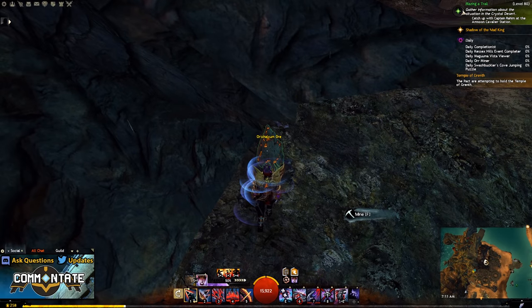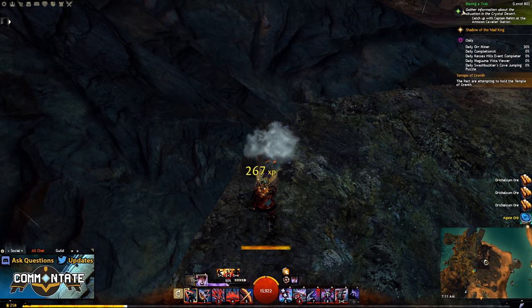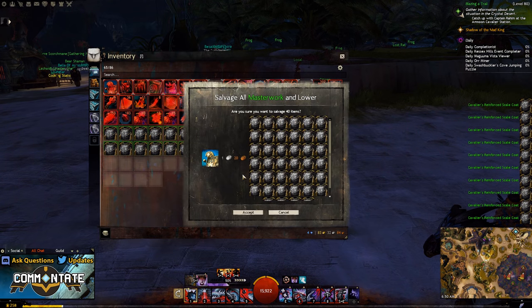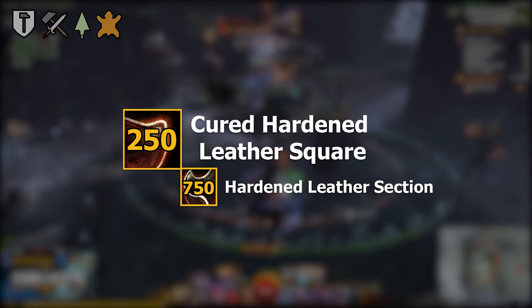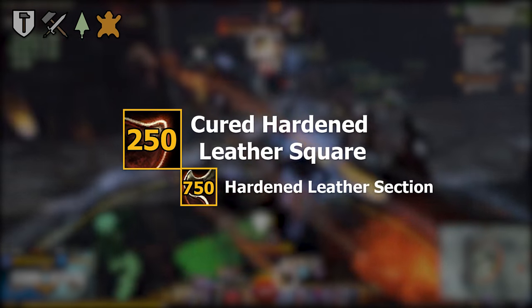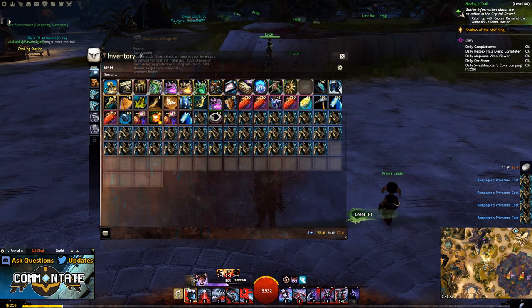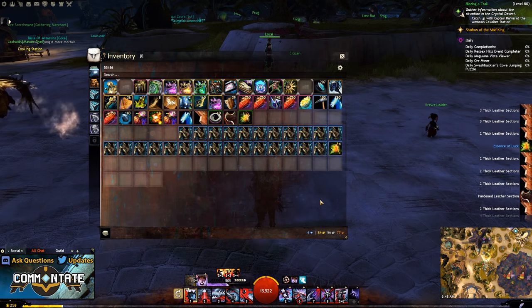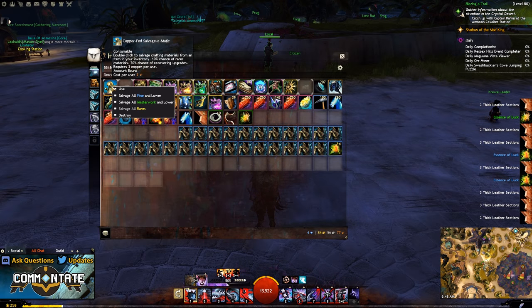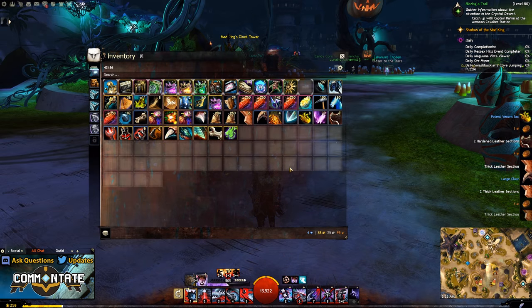Next you'll need 250 orichalcum ingots, which can be refined out of two orichalcum ore each. To acquire orichalcum ore, you'll need to mine orichalcum nodes in the open world. These can also be salvaged from level 70 to 80 heavy armor or certain weapons, and are often a drop from level 80 loot bags. After that you're going to need 250 cured hardened leather squares, refined from three hardened leather sections each. Since there aren't leather nodes in the game, your best bet is drops from level 80 loot bags or salvaging level 74 through 80 medium armor.